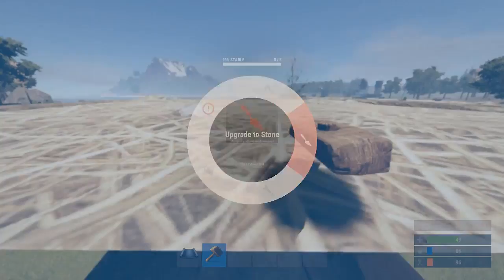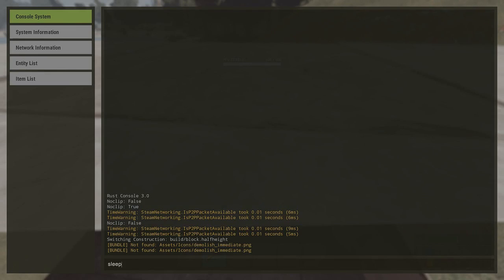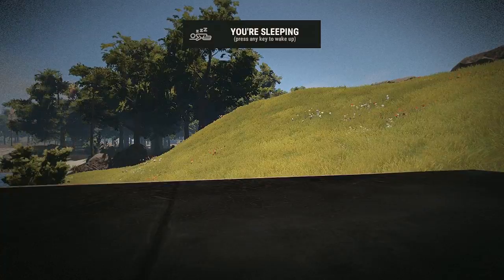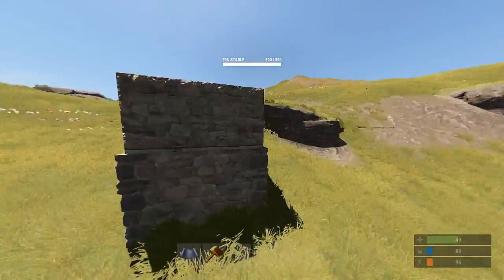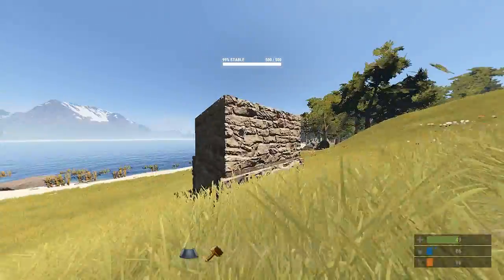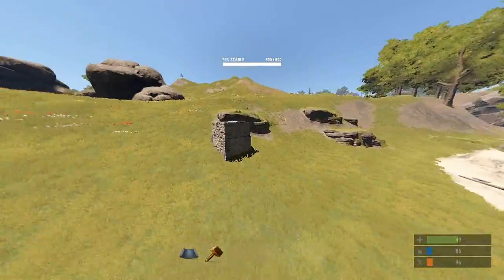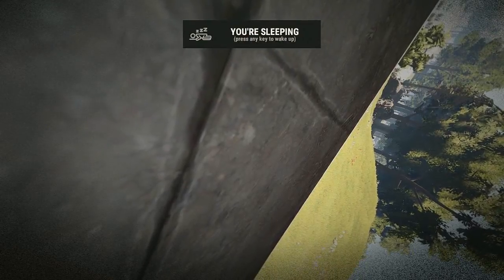Then stand up and upgrade the block to stone. You can see here that I'm just typing 'sleep' into the console command, then going into spectator mode so you can see that none of me is poking through the stone wall. I can't be looted unless someone comes along with a pickaxe and spends a lot of time breaking it down, or C4 — which is a complete waste of their time.